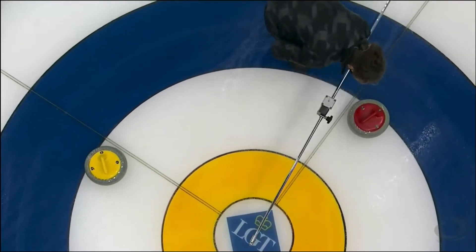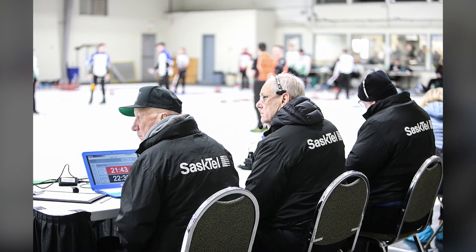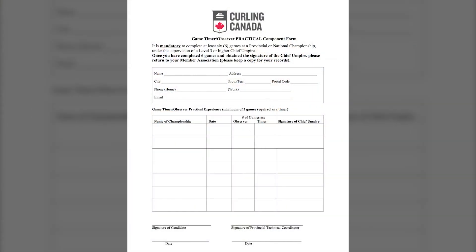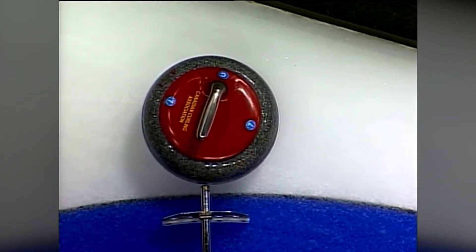After this, you will complete another practical requirement of a minimum of 6 games total at two different Curlsask events under the supervision of a Level 3, 4, or 5 Chief Umpire and receive positive evaluations. This evaluation can then be submitted to Curlsask. Once this is all completed, you are a Certified Game Observer and can begin to positively give back to the curling community.